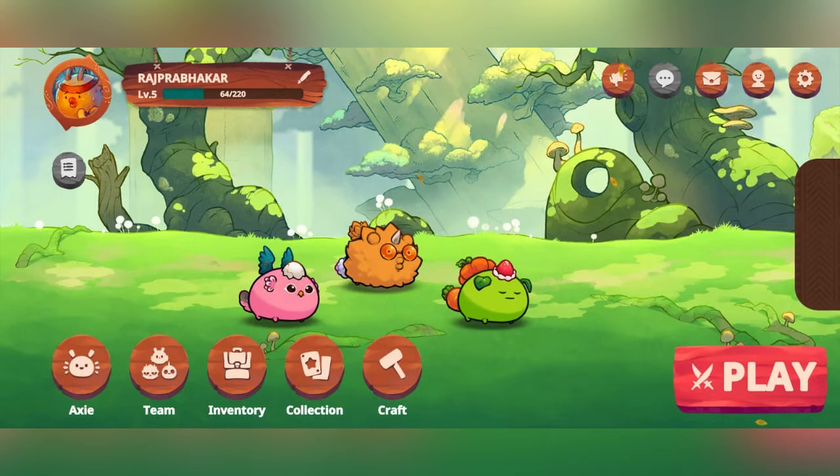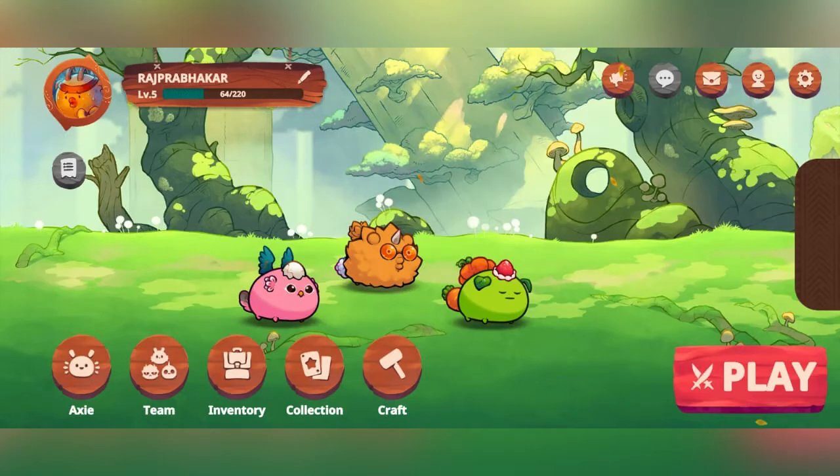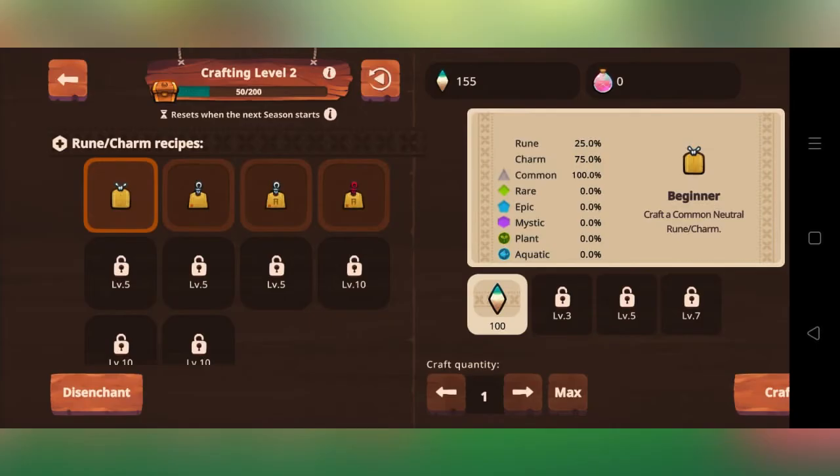You can select the runes and charms. As I said, I don't want to do any runes and charms right now. I am going to introduce crafting. You can select the crafting option, and you can select a crown.